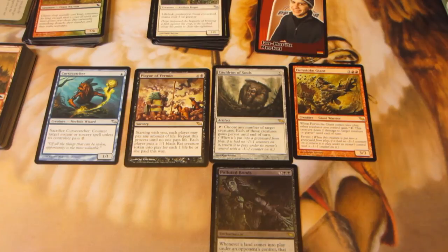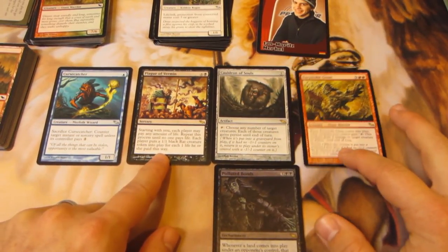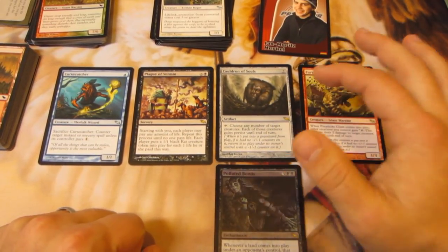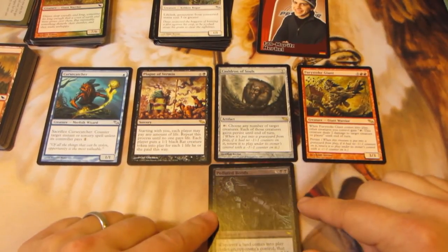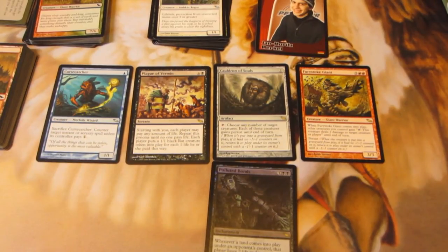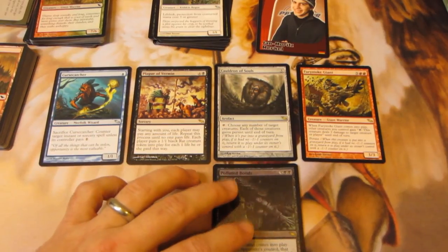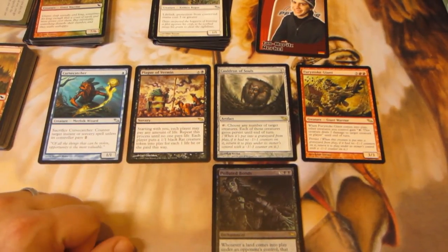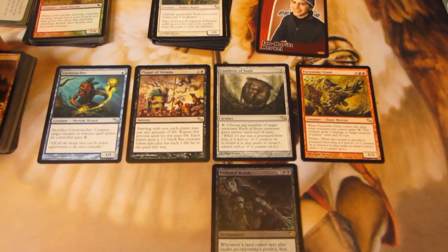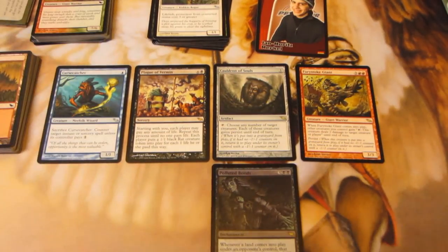I just got done looking up the prices. Plague of Vermin is 50 cents. Fury Stroke Giant is 75 cents. The Cauldron of Souls is three bucks. The Polluted Bonds foil is four dollars. And the Curse Catcher is seven bucks. Pretty happy with the way this pack turned out. Didn't get any of the really cool rare pulls I was hoping for, but definitely a lot of fun opening Shadowmoor. Hope you guys enjoyed the opening with me — I'll catch you all later. Thanks for watching.